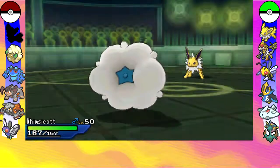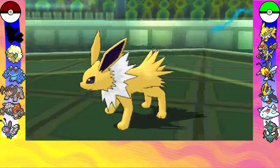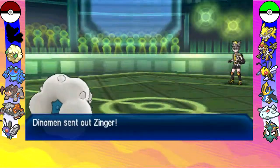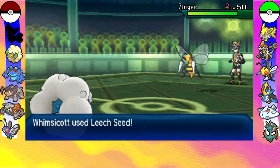So my next Pokemon in line is my shiny Whimsicott, which I still say looks really dang awesome. He switches out his Jolteon, obviously because any Electric-type move he has is not going to do too much damage to my Grass-type Whimsicott.